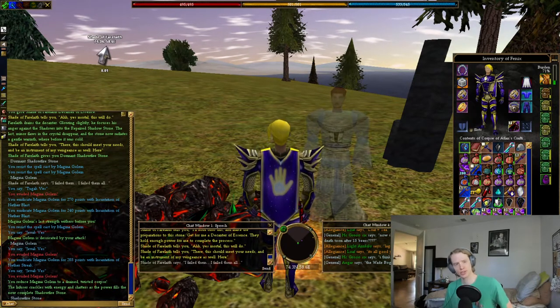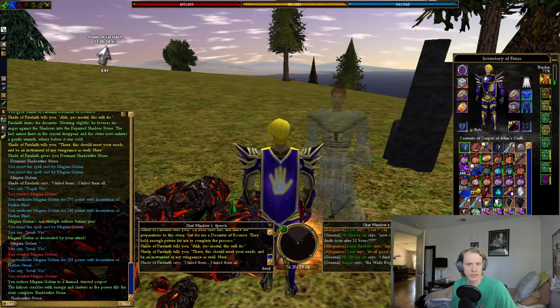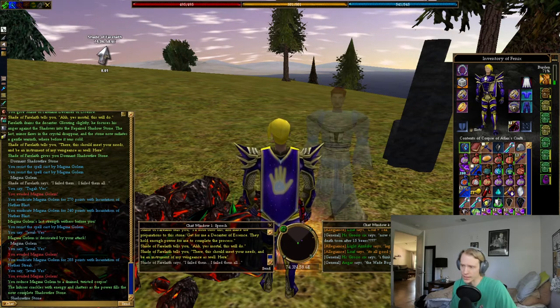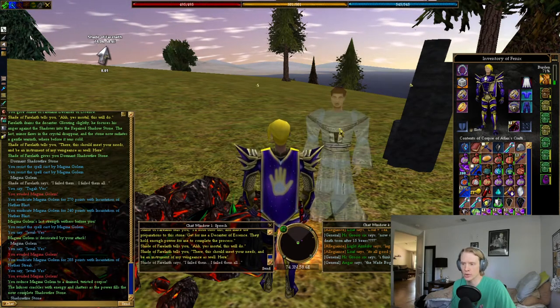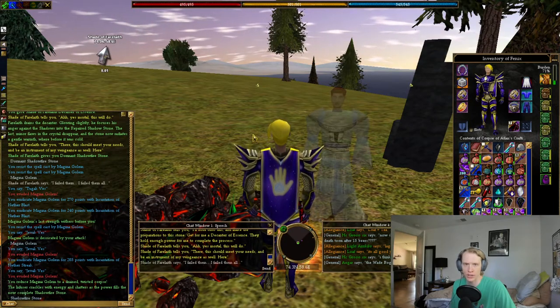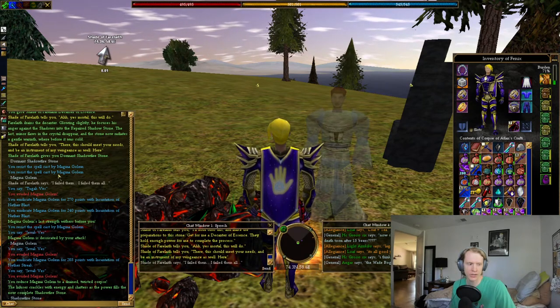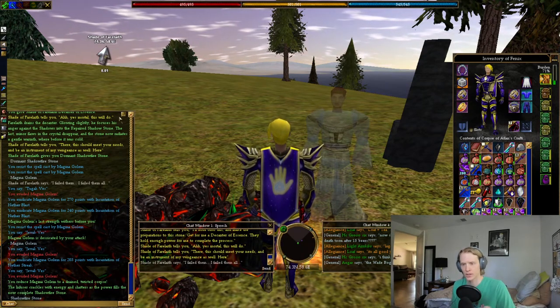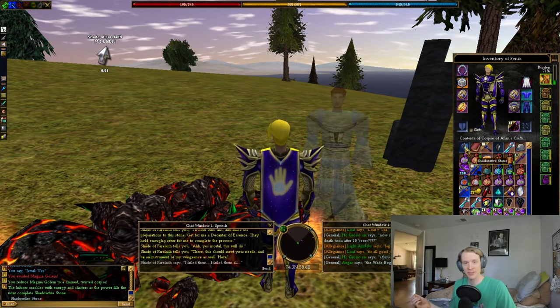Which is pretty sweet — it's a really good item. You use it on an Asparian weapon to get a Shadow Slaying Asparian weapon. If you are Void like me, you can actually hand this Shadow Fire Stone back to the Shade of Farleith, and you can either get the Shadow Nether Stone or the Life Attuned Shadow Fire Stone to get a Life Magic Shadow Slayer. That's going to be it for this quest.